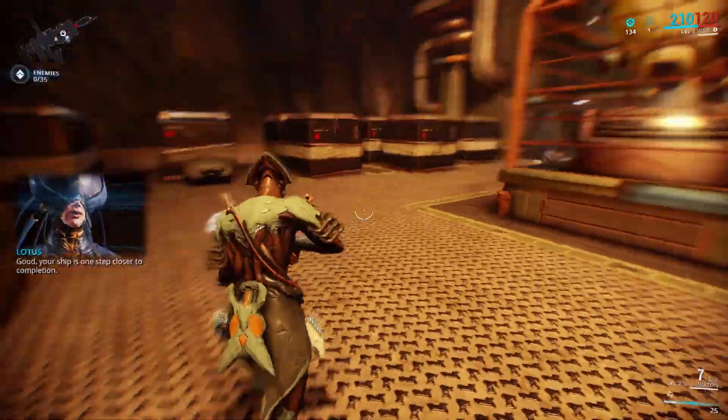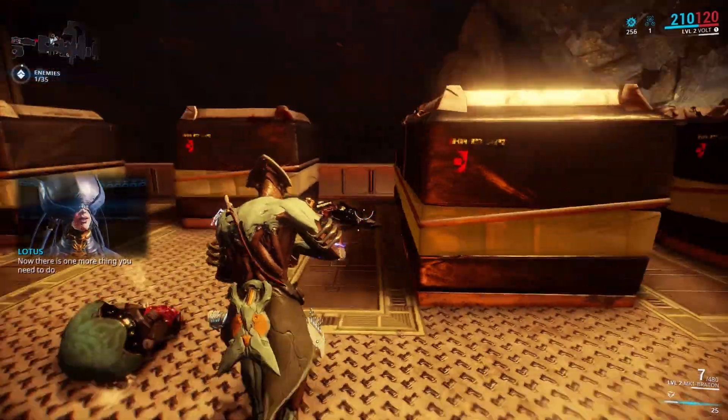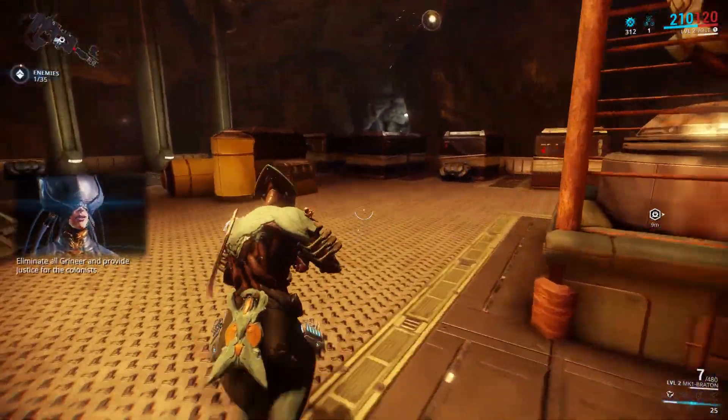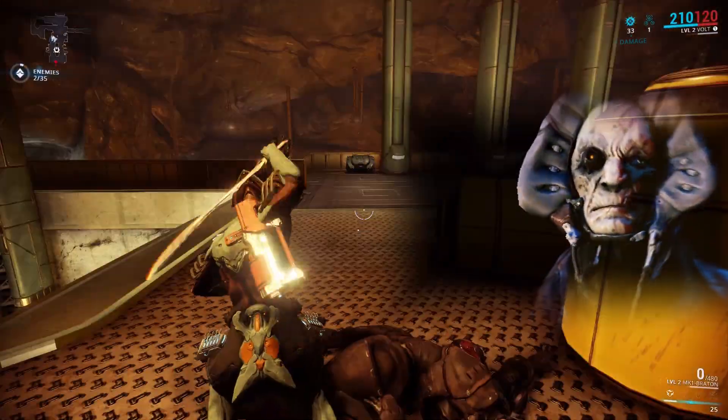Your ship is one step closer to completion. Now, there is one more thing you need to do — eliminate all Grineer and provide justice for a colonist. Alright, so this has turned into an exterminate mission, which basically means kill all enemies.